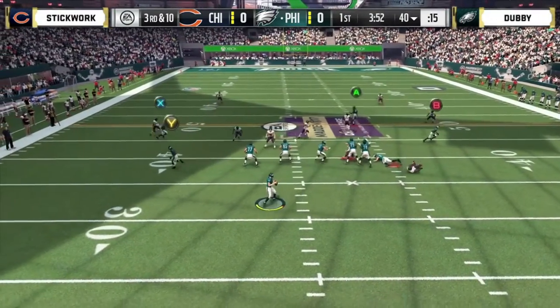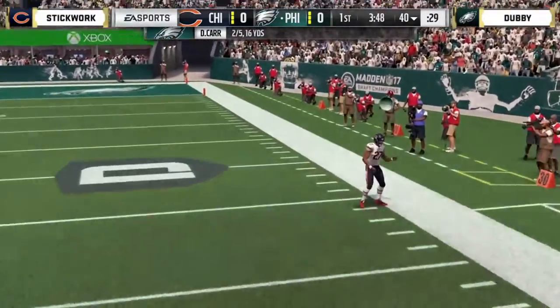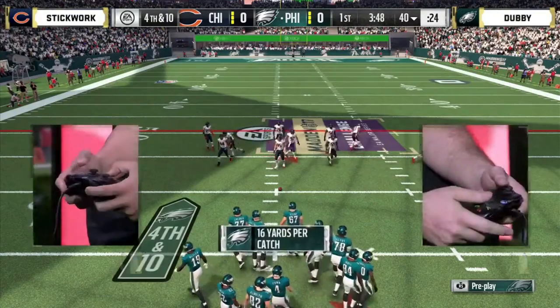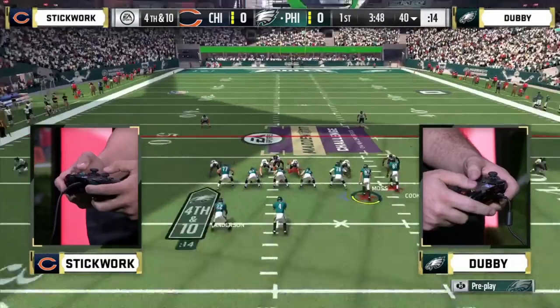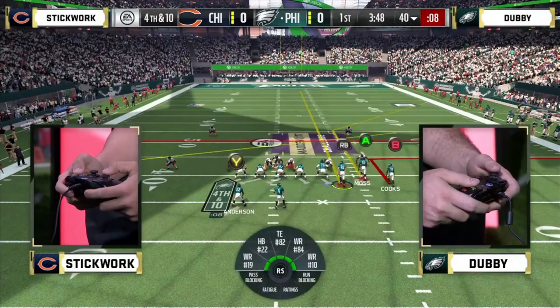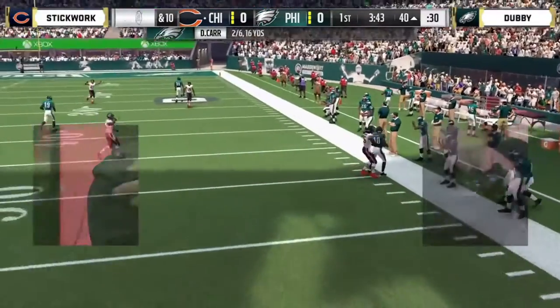Third and ten, Stickwork using Martin Barron as his user, and he'll throw it toward the sideline. Here comes our first fourth down of the game — fourth and ten. If you're Stickwork, you got to feel good about this, getting Dubby into a fourth and ten situation early. Carr rolling right, he's got to get rid of it — not enough, and he's going to be out of bounds. Turnover on downs. Stickwork has passed the first test — a great stop to start this game.